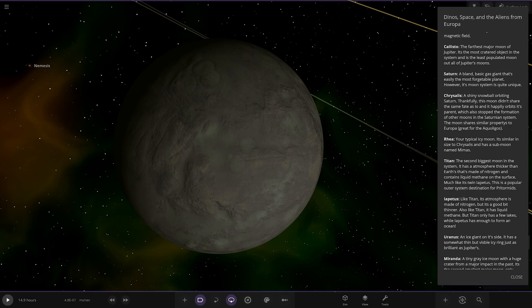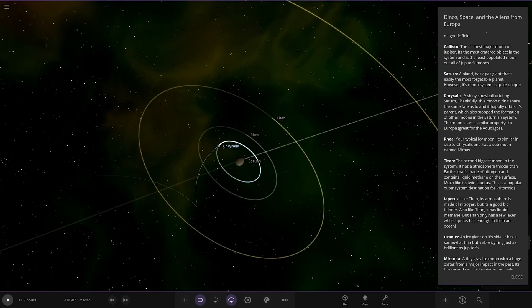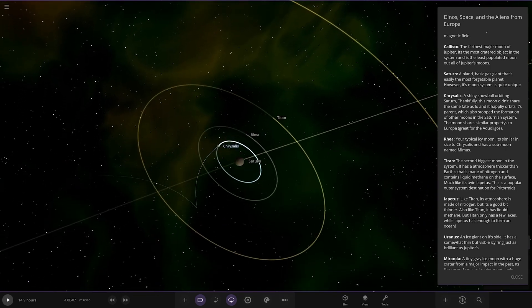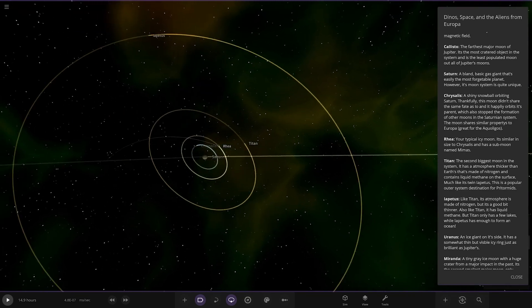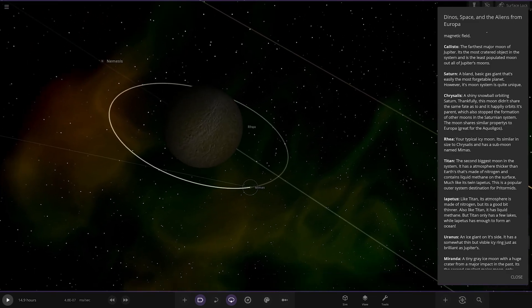The moon shares properties with Europa — great for the Aqualigos. So Mimas, Enceladus, and Dione don't exist because this moon is here. It goes straight to Rhea.